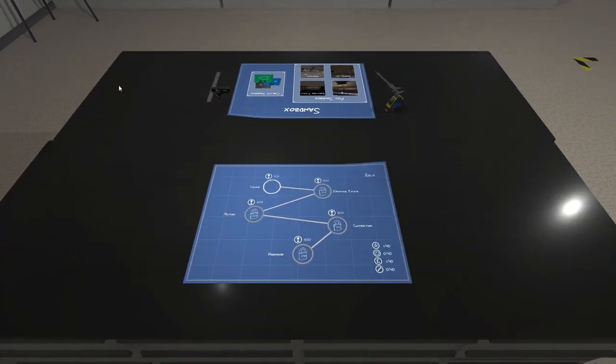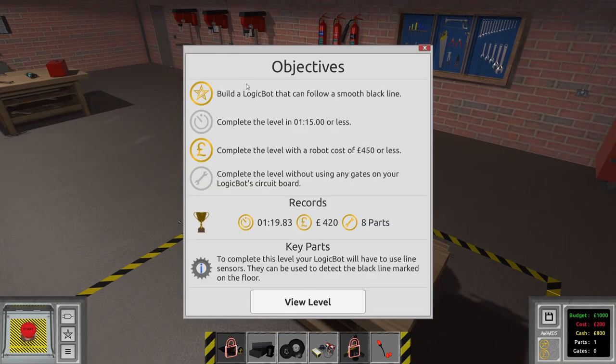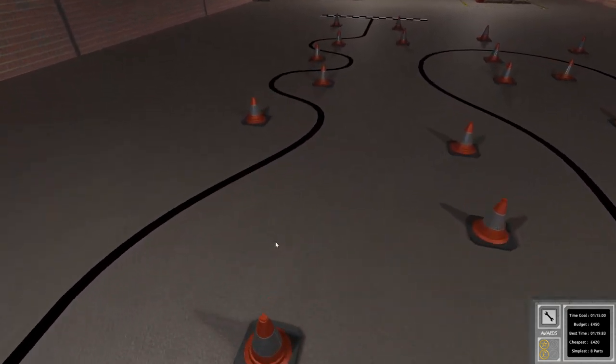Let's go to the first mission called Smooth Line. You have a series of challenges for each mission. Looking at the objectives: build a logic bot that can follow a smooth black line. There are secondary objectives too — complete the mission in less than 1 minute 15 seconds, complete the level with a robot costing £450 or less, or complete the level without using any gates on your logic circuit board. We can view the level to see the actual path we have to follow.